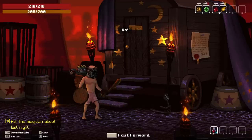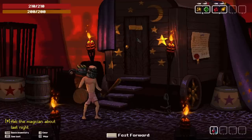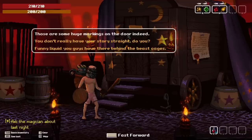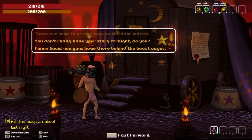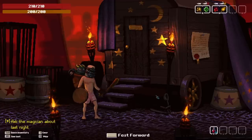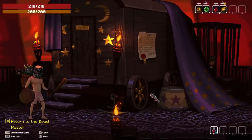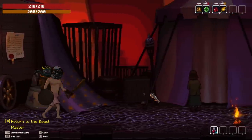Did you hear anything unusual last night? No. Yes. Maybe. Something almost broke into the wagon. Yeah, I can see that. Those are some huge markings on the door indeed. Anything else? Funny liquid you have there behind the cages. No idea what you're talking about. Are you sure about that? If anyone would know, it's the Ringmaster.